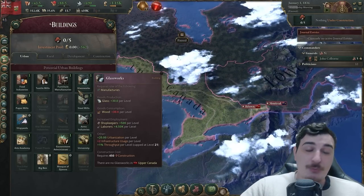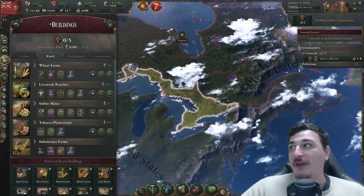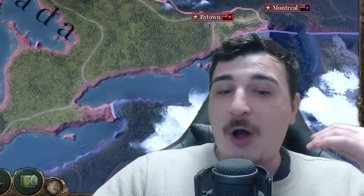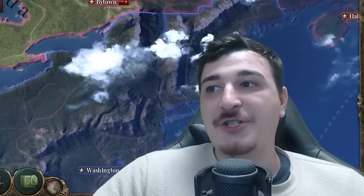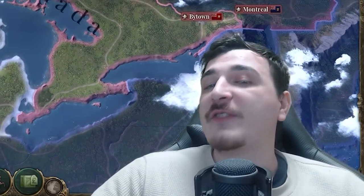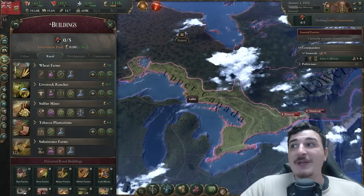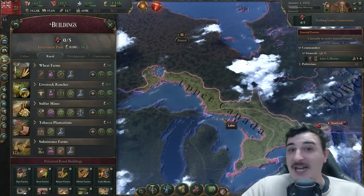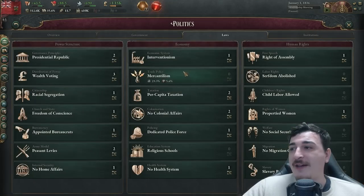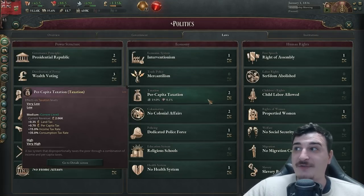We've got absolutely no buildings for our urban sector and only a couple of farms for our rural. I chose this as one of my initial 1.2 patch nations because it is a tougher start — you have to build everything from the bottom up, which makes it an easy way for me to explain all the steps of making a successful economy in Victoria 3. We also have to navigate some legislation here which is really not the best.